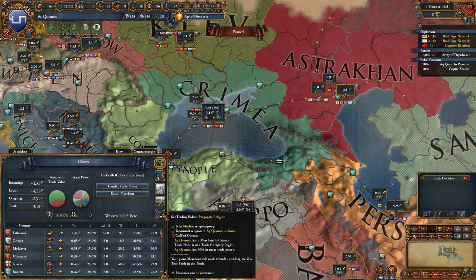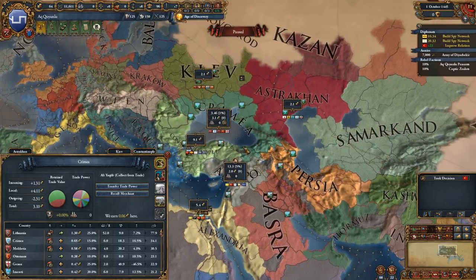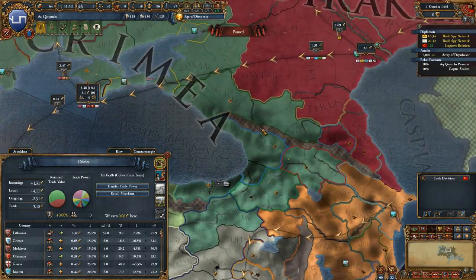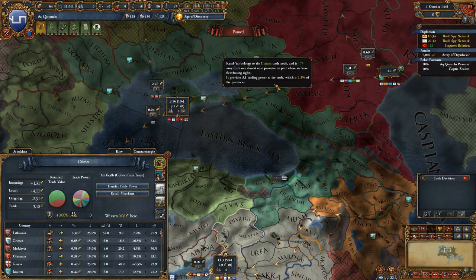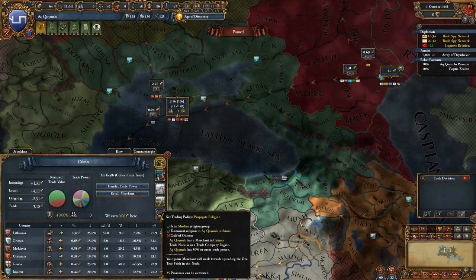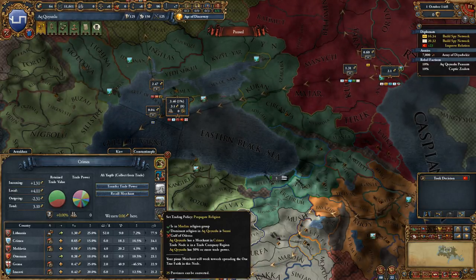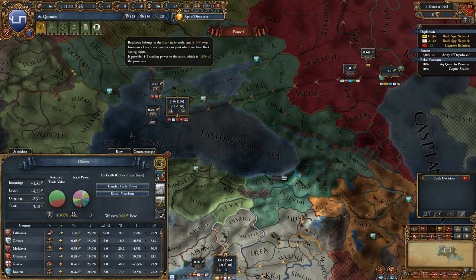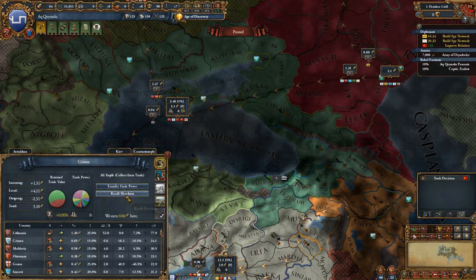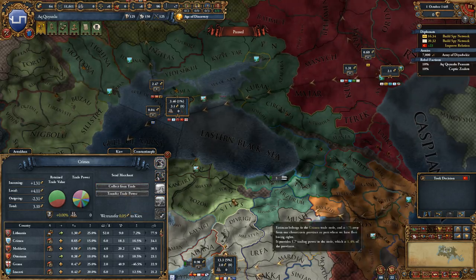We could also establish communities, which improves relations with members who have land in the Crimea trade node. And if we had 50% or more trade power, we could go for propagate religion — I suspect it's similar to the Reformation stuff for Christianity. Basically over time and kind of randomly you might start seeing provinces in this trade node flip to your religion. This only seems to work for Muslims, so that's pretty potent. If it means we can change religion for provinces without using missionaries, that's pretty cool.